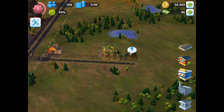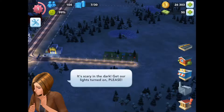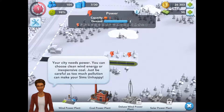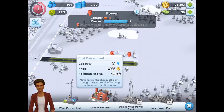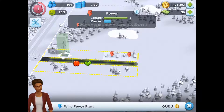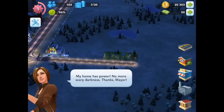What's that electricity thing? It's scary in the dark! Get the lights turned on, please! Oh my god, this is pathetic. Okay, power. If you're setting up power, you can choose clean wind energy or inexpensive coal — just be careful of too much pollution. I think I'm gonna do wind. I'm nice to my Sims. Let's put it right there. Well done, Mayor. The city is buzzing. My home has power. No more scary darkness. Thanks, Mayor.